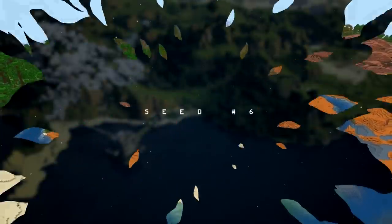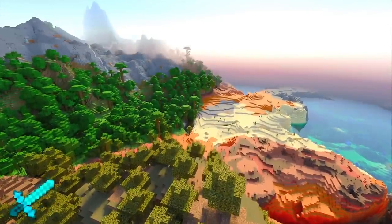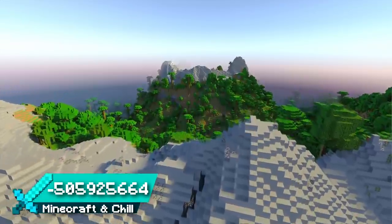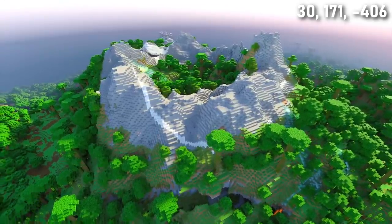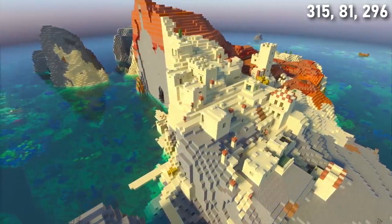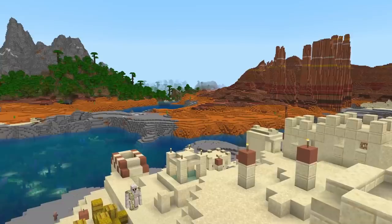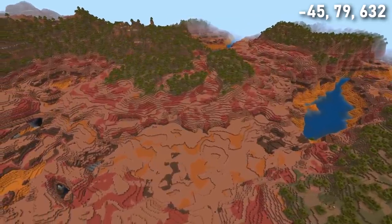Seed 6 has a breathtaking spawn. You spawn on a jungle mountain with a warm ocean and badlands coastline. Just over the mountain, you can find another mountain surrounded by bamboo — a perfect spot for a jungle base. Head back towards spawn and you can find a desert cliffs village surrounded by coral reef, with great views of the jungle mountain and some eroded badlands. Speaking of badlands, this biome is huge.